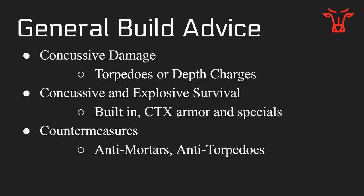You're also going to want to focus on having concussive and explosive survival. This is generally built in on the higher hulls, but you're also going to want to use CTX armor and possibly some specials on lower ships. You will want to use armor on the higher ships. Countermeasures will also be important — things like anti-mortars and anti-torpedoes. Something not mentioned on screen is Evade, which can be important if you're going against accuracy-based weapons.